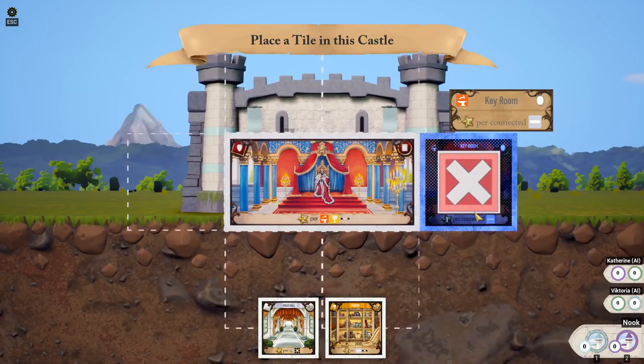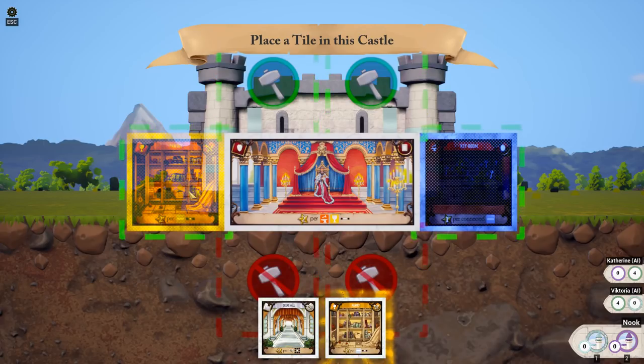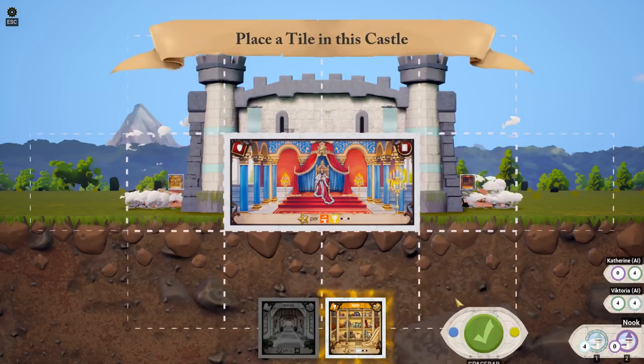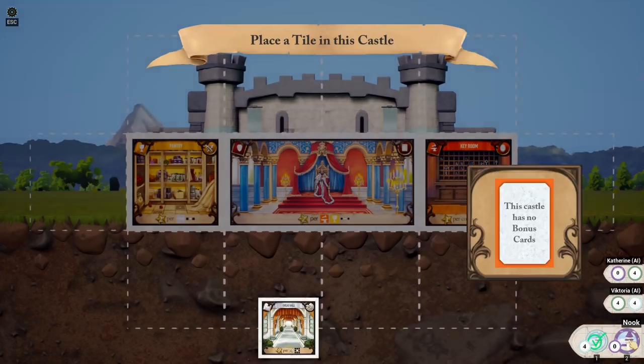Back to Silver Castle. Me and Victoria. Victoria's going to place the key room over there. I will place my pantry over on this side. And points! We've gotten four points for doing that. Me and Victoria have both gained four points. Back to the purple castle.